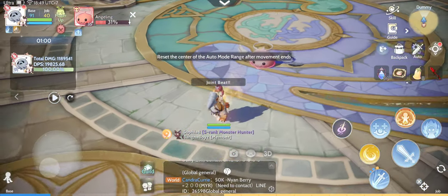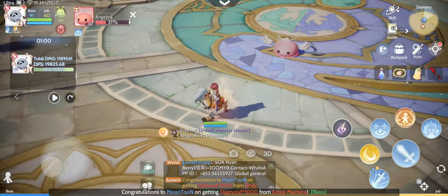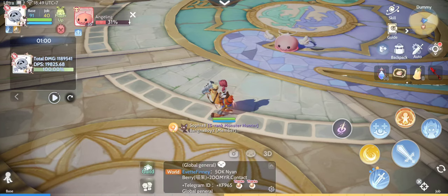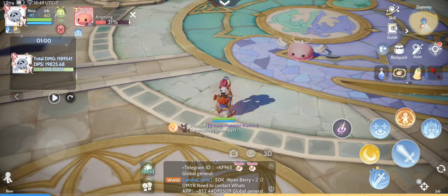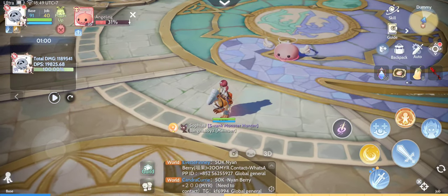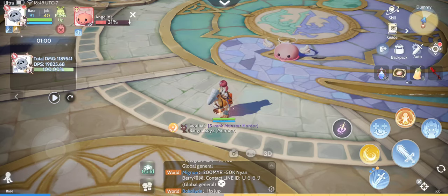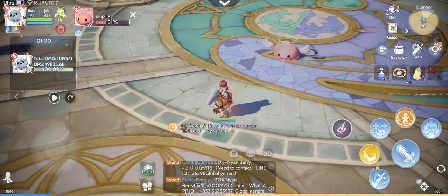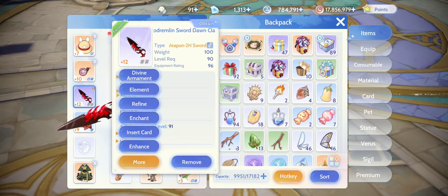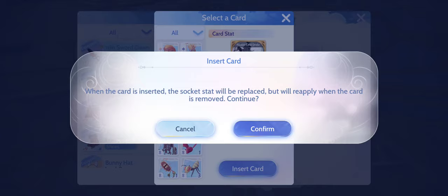There we go — one minute done. The damage per second was 19,825, but for this test I wouldn't focus on the DPS. I want everyone to focus on the damage I was doing per hit, even though I was auto-casting Joint Beat. Now let's insert the Drake Illusion Card.